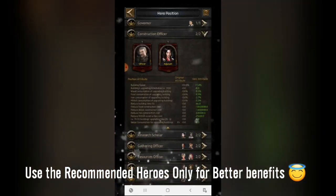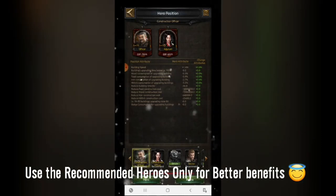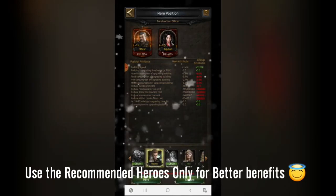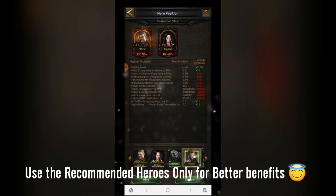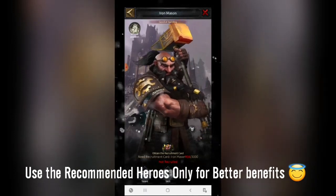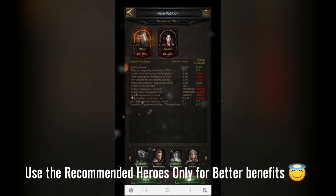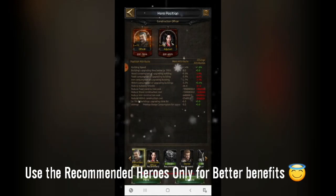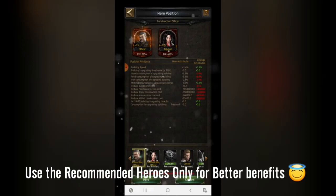The second position is the construction officer. There are different construction heroes. You can also use Bernard here because it has attributes focused on construction. Apart from that, there are two more officers: Iron Manson and Mason. I haven't unlocked those, so I can't explain their benefits. But if you have any of the recommended heroes, you can compare their attributes and stats after equipping equipment focused on building or research.